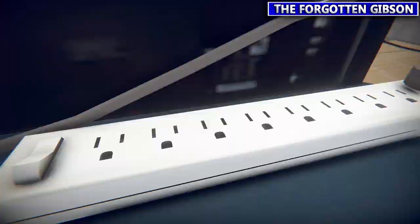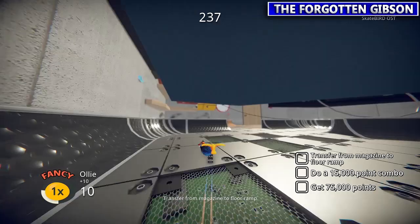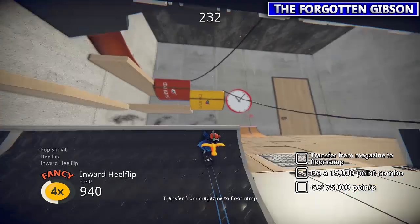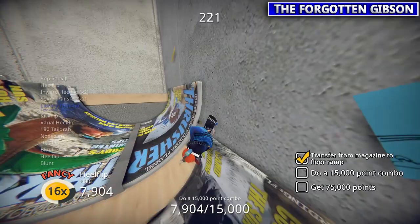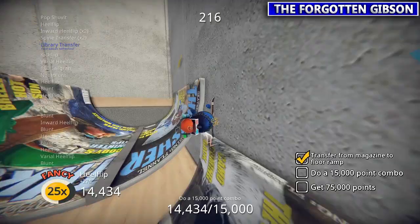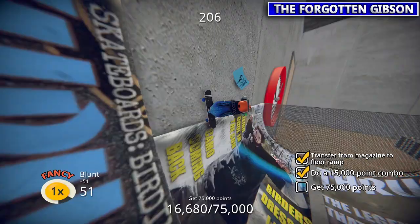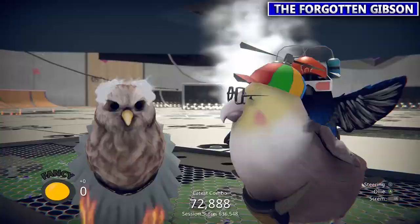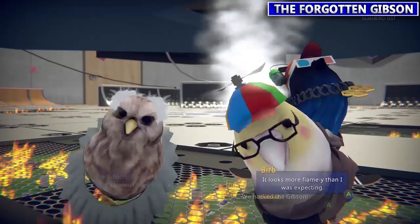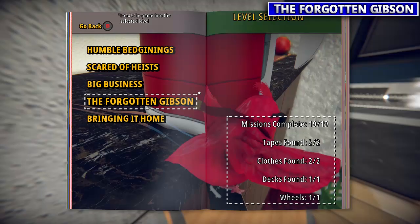Now we're going to do the last story mission to get to level 5. Surprise — we're talking to Craig again, crazy Ace Ventura-looking. This one wants you to transfer onto the magazines from the floor. You can also do it from the floor to the magazine if you're going fast enough. Then you need a 15,000 point combo as well as 75,000 points — you can get them in the same combo obviously, or just split it up. Then they get burnt to a crisp — either way, moving on to Bringing It Home, the last level.